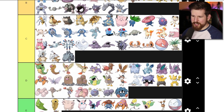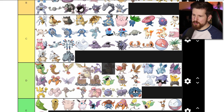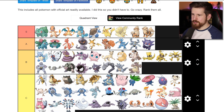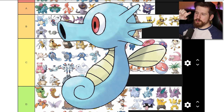Kangaskhan - look at Kangaskhan and Chansey next to each other. Both have the pouch going on, but it's like one of them does it right. Kangaskhan is one of the few Pokemon in gen 1 that don't evolve that I genuinely like. Horsea is a seahorse but C tier, kind of baseline Pokemon.